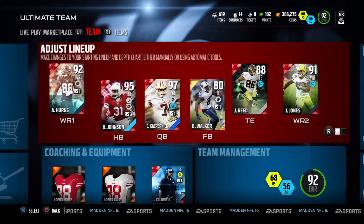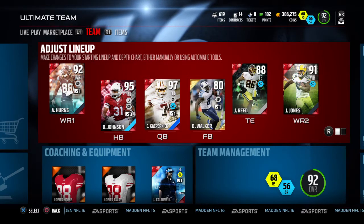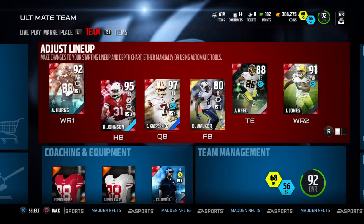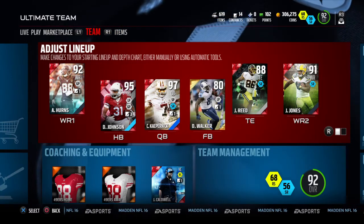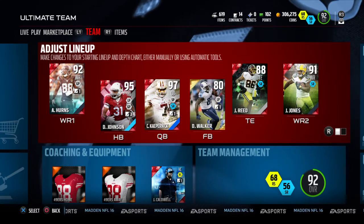The David Johnson I sniped for 20k — that's the reason I have him. The next one was like 45 so I got a pretty good deal on him too. He's obviously gonna drop, but I got him for 20k so that'll hold me for a couple weeks until he goes down to 20k, I'm guessing. As you can see, I got my receivers — these guys are all under 15k.